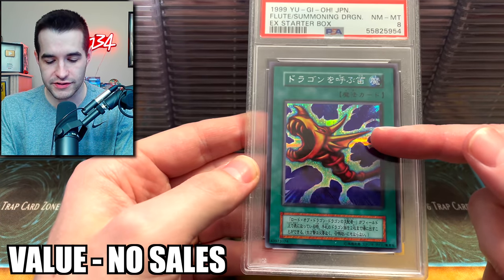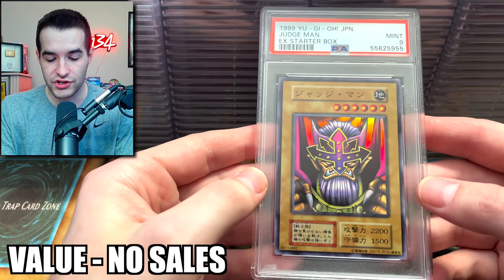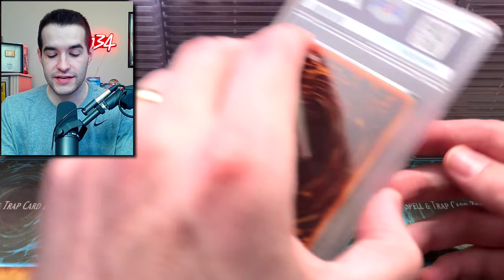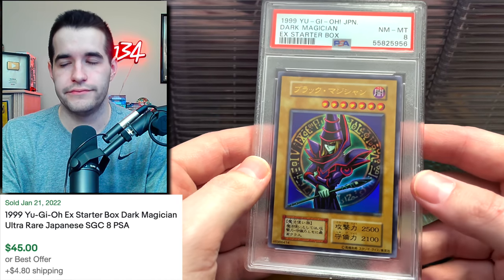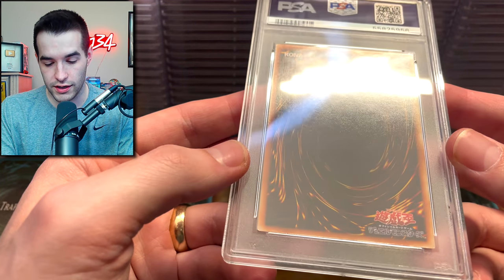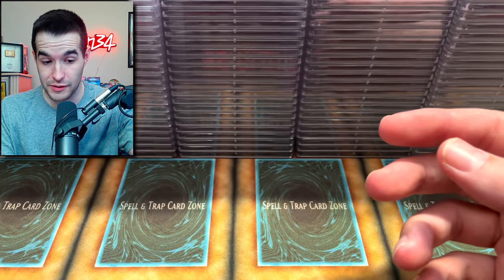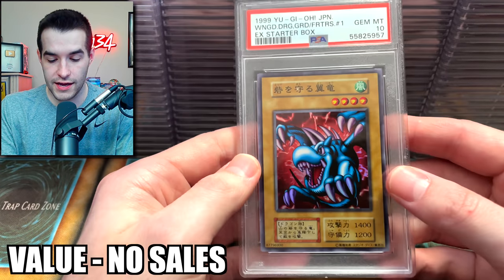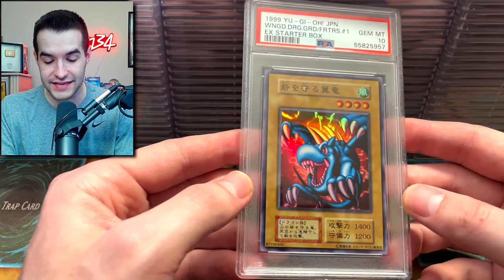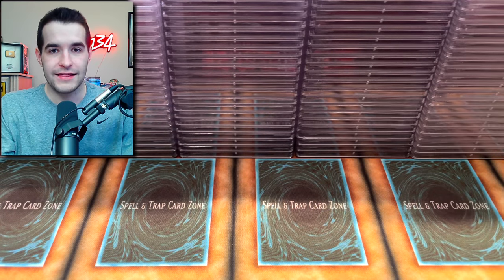The Flute of Summoning Dragon was in there as well — got an 8, but who cares, it's a Flute. Judge Man Super Rare — so cool, but it got the 9. The centering is pretty bad, that's probably why I got the 8. A Winged Dragon, Guardian of the Fortress — PSA 10! That is really cool. I like that. That and our Lord of D.